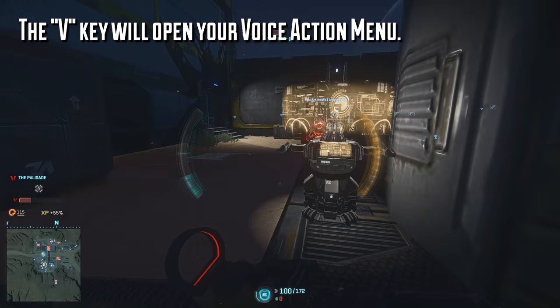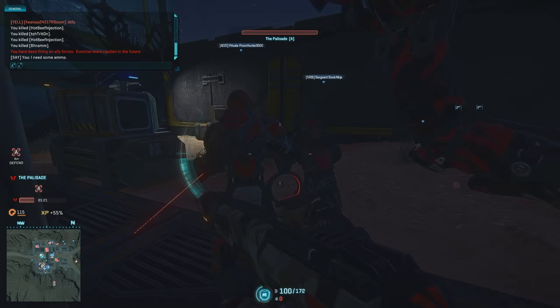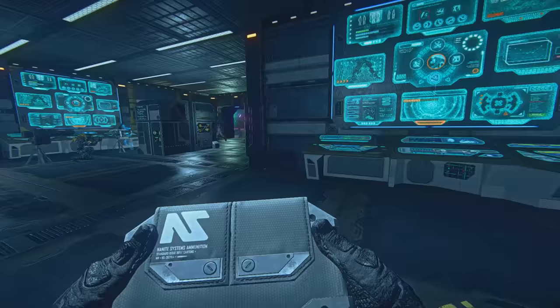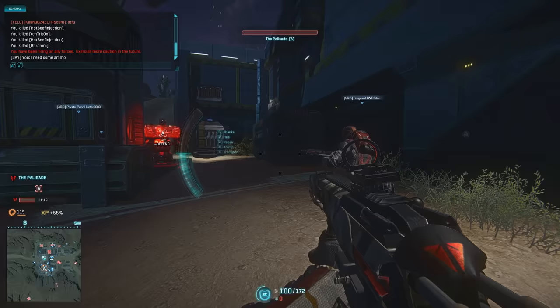Pressing the V key opens your voice action menu, where you'll be able to say a few different things to players nearby — in this case, requesting ammo from nearby engineers. Engineers, along with combat medics, are your two major support classes. Your engineers are going to keep your vehicles and your max units repaired, they can drop ammo packs, lay landmines, and even deploy turrets for their own personal use.